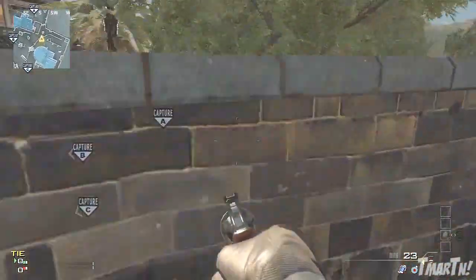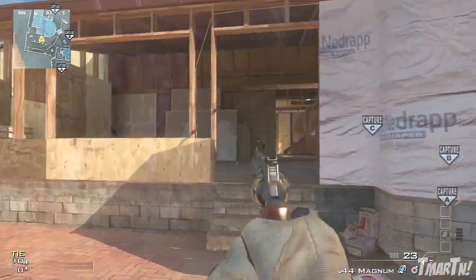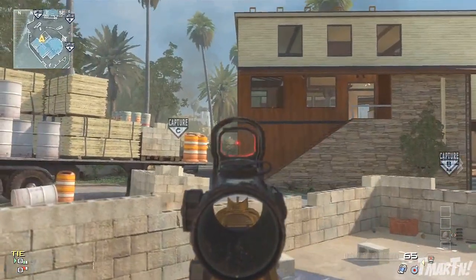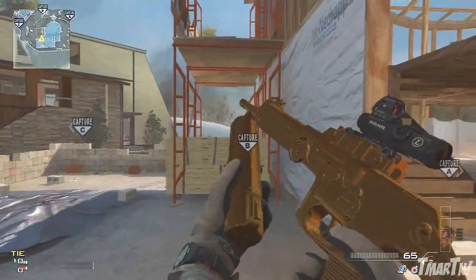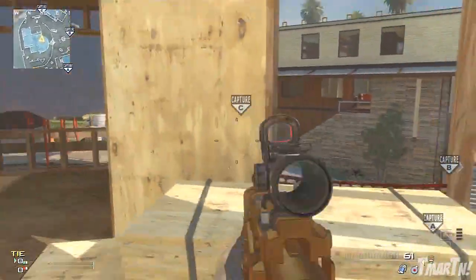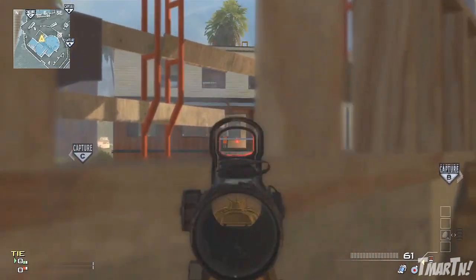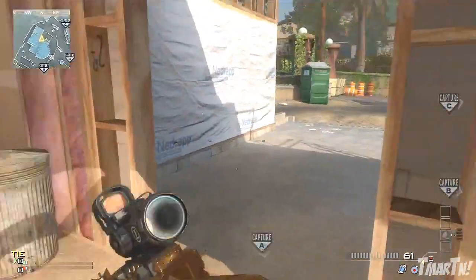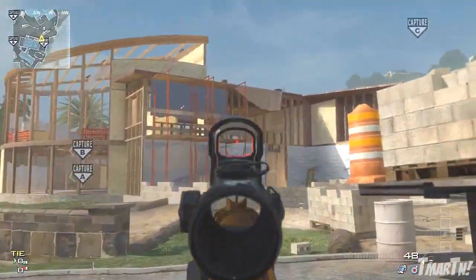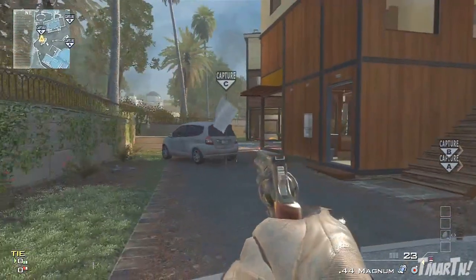One main spawn is down at the bottom of the hill and the other is at the top behind the house, so a lot of times you'll be fighting over the construction building. Rather than running out in the open or going upstairs without much cover, I like to sit right here where you can see the back of the house, the windows, and that main doorway where everybody goes. From the enemy's perspective they can spray through it pretty easily, but they can't really see you, so they won't expect you to be there — just a little tiny head peeking above.